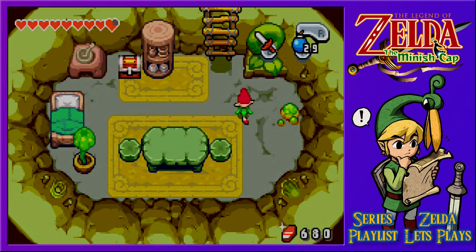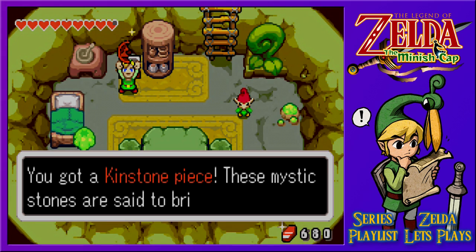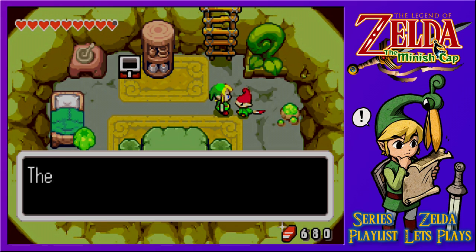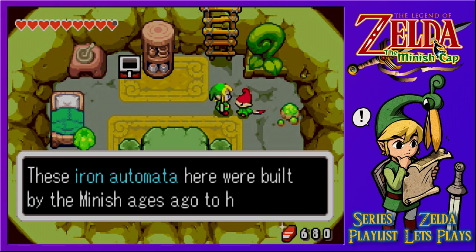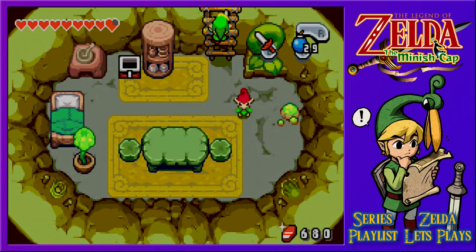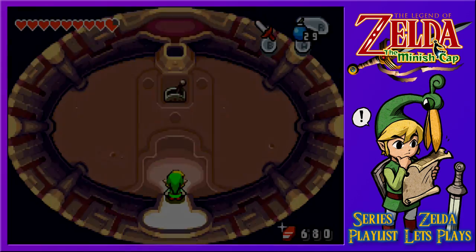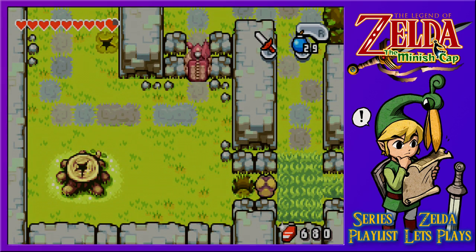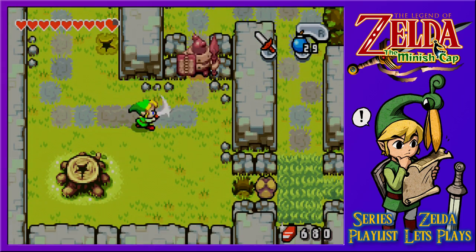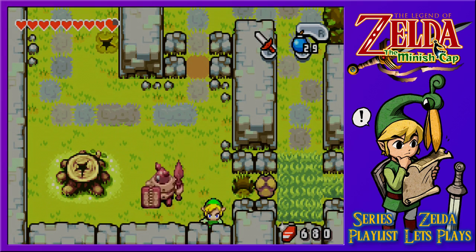Is that a ladder to climb up? We'll check here first and see if he's got a little hint. We get ourselves a red kinstone piece — these mystic stones are said to bring happiness. These iron automata here were built by the Minish ages ago to help humans. It's kind of a secret, but there's a switch inside that turns them on or off. So there was definitely a ladder — we'll climb up, hit the switch, turn it on.